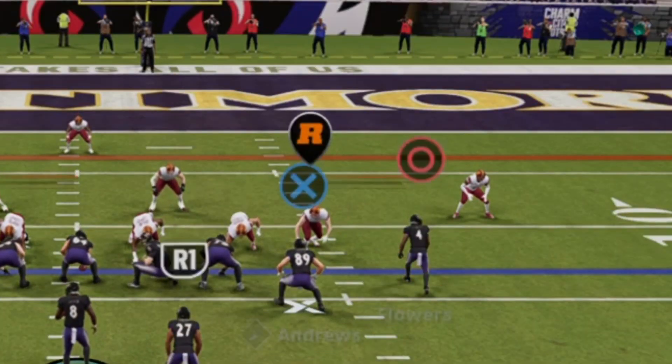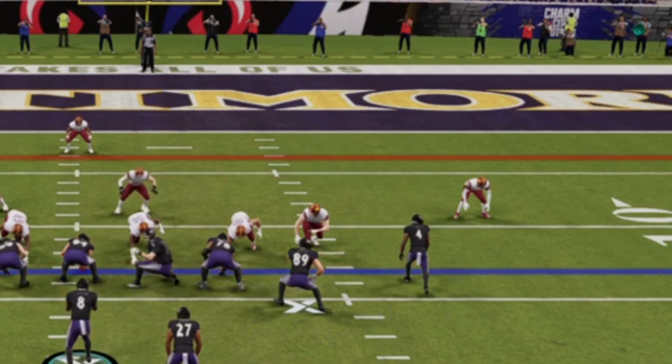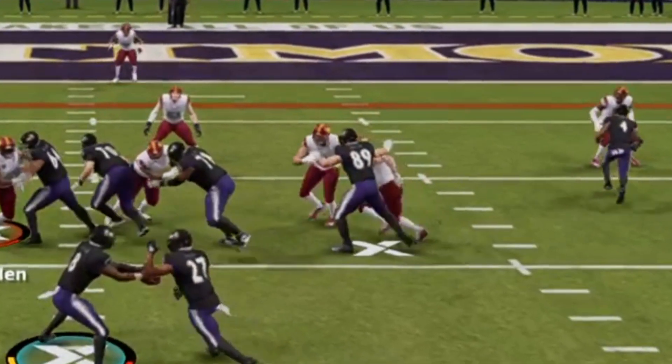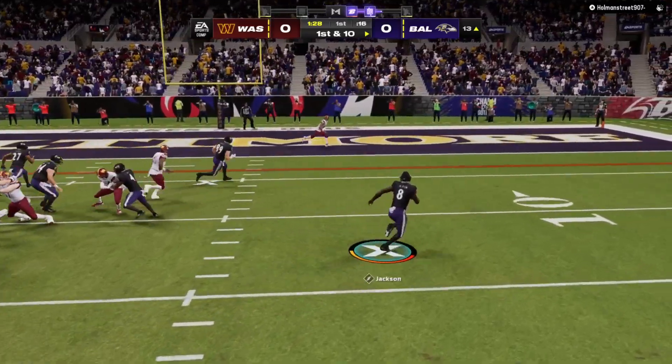This guy right here with the R — that's the player you're reading, and that's the most important player for the read option. He's gonna tell you whether to give or to keep the ball. In this scenario you can see he doesn't freeze, which means that you keep the ball with the quarterback.